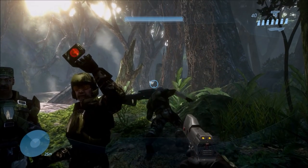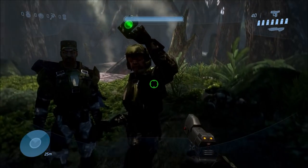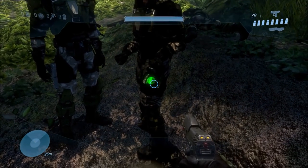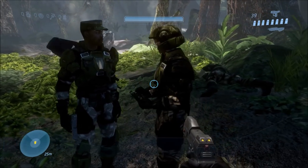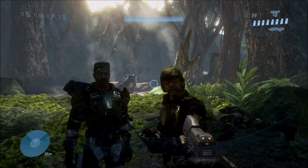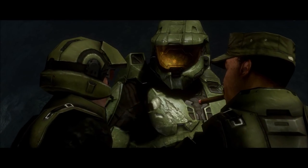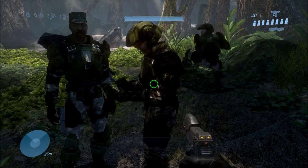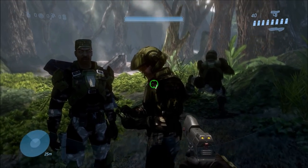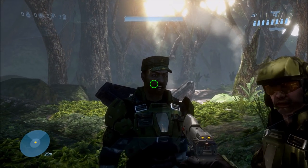What about the third marine? Killing that marine has absolutely no consequences at all — Johnson and the PDA marine will have no reaction, and you can still continue with the tutorial just fine. Everything about this part of the mission will still play out normally, they'll still talk, and the cutscene will eventually play. So killing Johnson or the PDA marine breaks the tutorial; killing the third marine has no consequences at all.